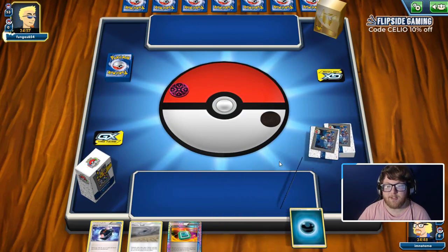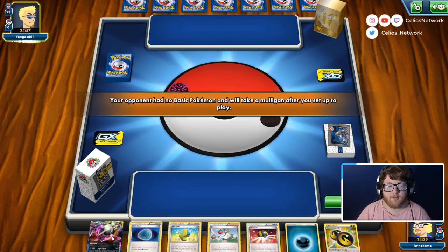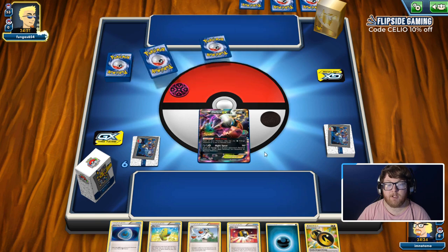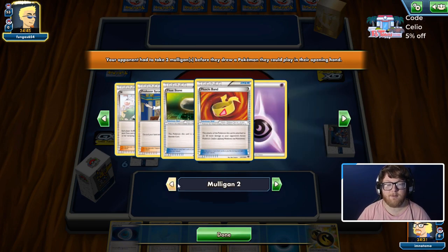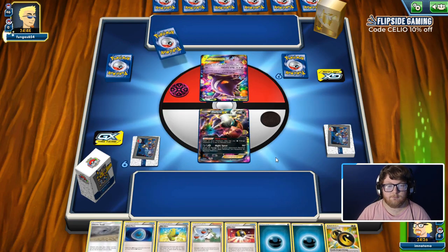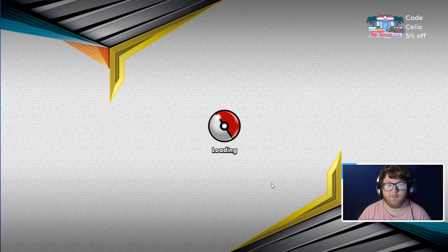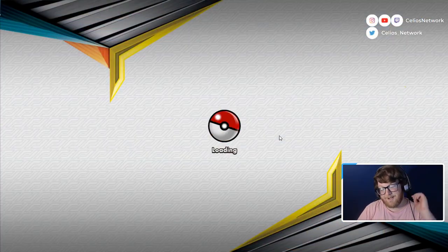We'll play one more game with the deck since that one did not go very well. Okay, this is a fine start — free retreat or Dark Ride. So far we've hit two meta decks, so knock on wood we're not going to hit another meta deck. Looks like we're playing against Megalodios — yeah, Megalodios, very interesting. And they just scoop because they see a dark Pokemon across from them. So I lied, we'll play one more — because that doesn't count. It's pretty funny that I spoke a non-meta deck into existence.